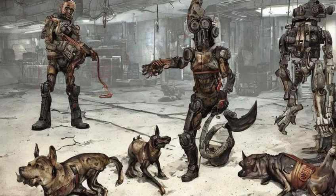Upon finding something, Dogmeat will either stand in front of the item if it's on the floor, bite the enemy triggering enemy detection, or pull out the items from the container.